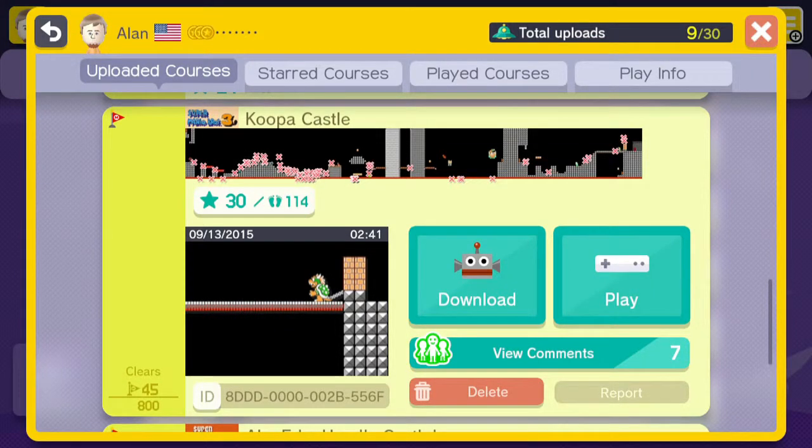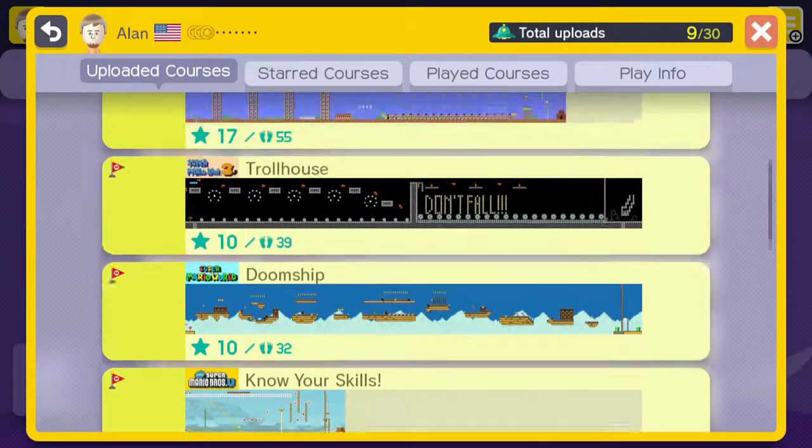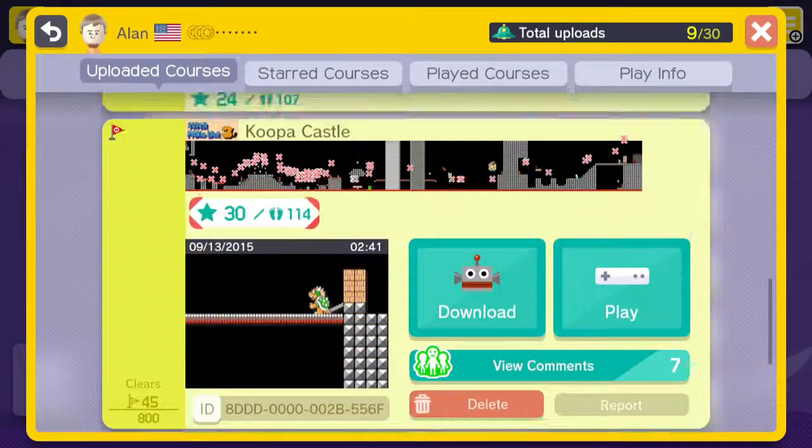Alan Itchett here, welcome back to Super Mario Maker. On the last edition we were dissecting my stages, and we made it all the way to Koopa Castle, which is the third stage that I uploaded. The rest of these are pretty short so I'll do them all in this one.